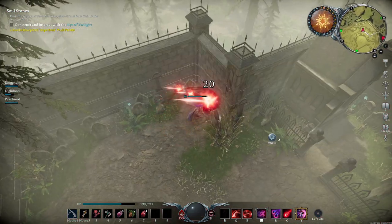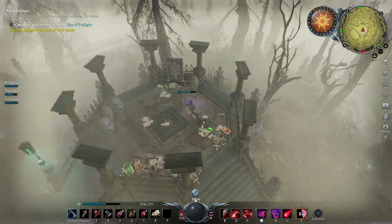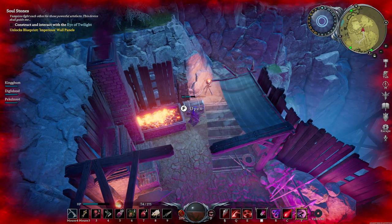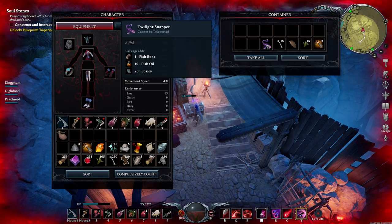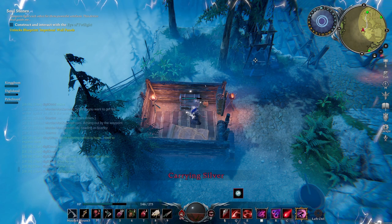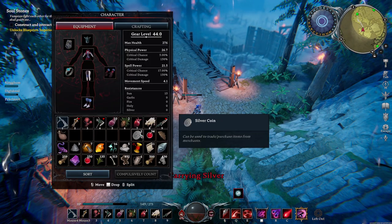When out in the world, as well as killing mobs, you'll want to be on the lookout for containers, barrels, crates and chests. All of which have a chance to drop loot or other valuable materials, such as recipes for better gear. On the topic of loot, you will come across some silver coins — be careful, as they will damage you while in your inventory and will do more damage based on how many you have.